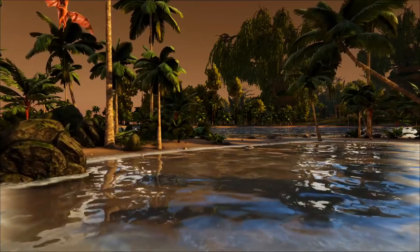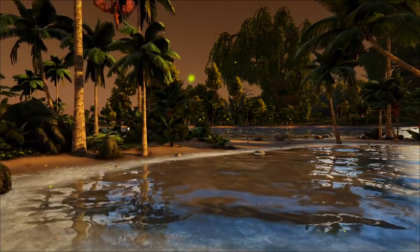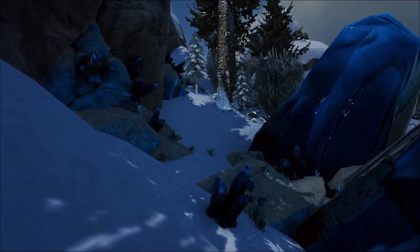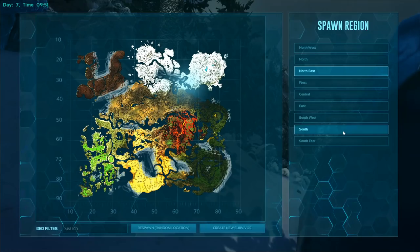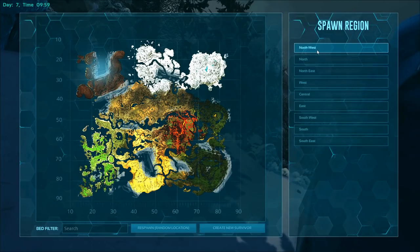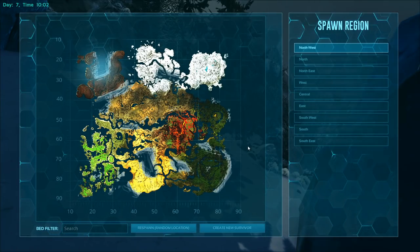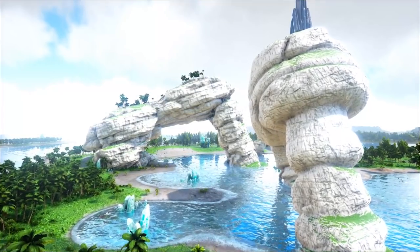For resource gathering, it's certainly one of the best maps to gather what you need. Metal is in abundance if you know where to look. Crystal — the clue's in the name — there's crystal literally everywhere. And it's the first mod map to allow you to farm element shards. Spawning on the map, you'll find the south-west or west spawns are probably the best to at least stay away from danger, but you'll find more people spawning at the south-west spawns than anywhere else. Consider spawning in the redwoods at north-west, just to buy you some time and hide in the trees.